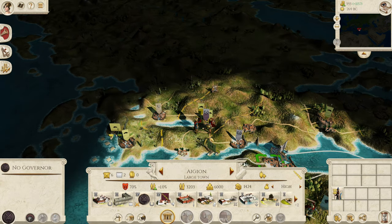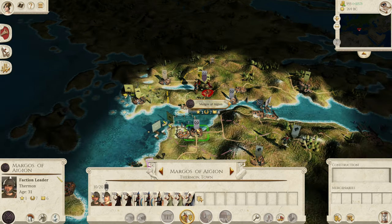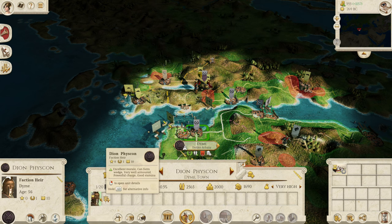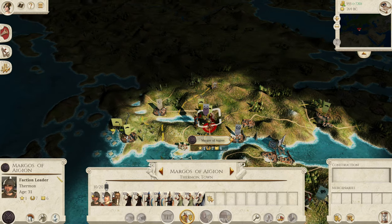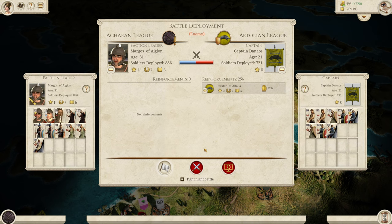We check mercenaries — only Greek Peltasts available, not ideal. The Messene army has more Epilectoi, Thoreophoroi, a couple of Prodromoi and Hoplites. It's going to be a very tough battle. We bring Margos and Dion across for extra cavalry to beat their cavalry. They'll have enough movement points to move back afterward, so it's not a problem.